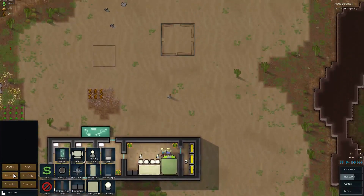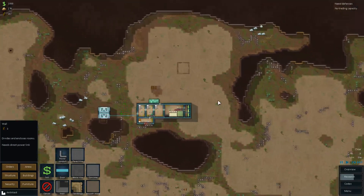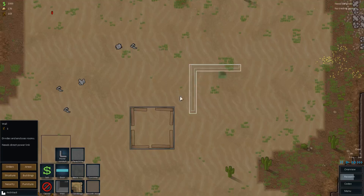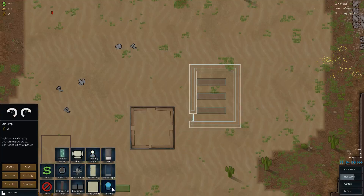Before I make more batteries, I should make a hydroponic station. I'm probably going to add another building near the stockpile area. How big are hydroponic staples? I want to put it here — I'm going to have just three for now. Put a door there. Do I have enough for a light? Yes, just barely. Sun lamps let you grow — it gives enough light to grow crops.